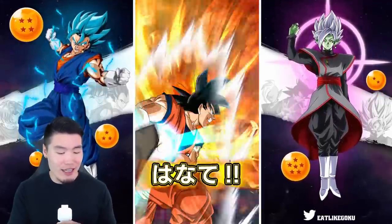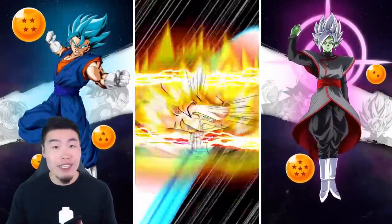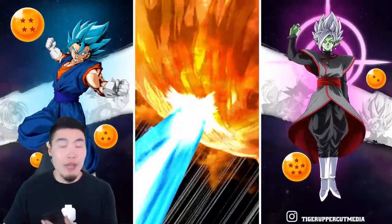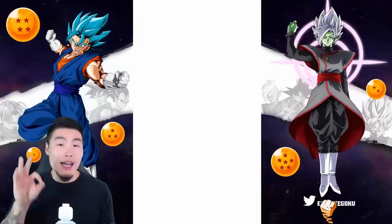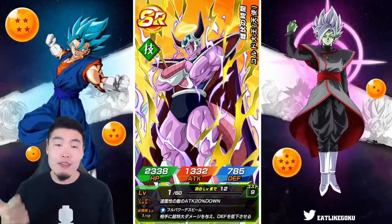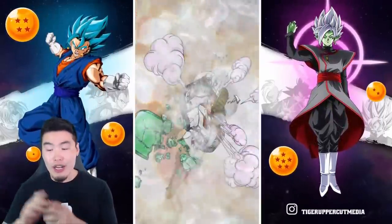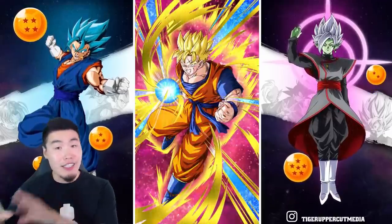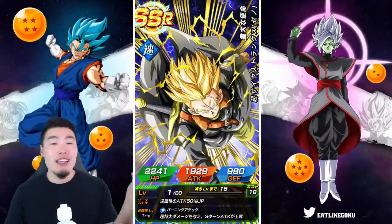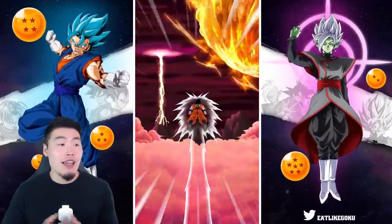Those are all the new animations I'm currently aware of that were added with the new update. There's always a chance I missed a combination or animation, but the new ones I know about are Krillin and 18, 17 and 18, and Beerus and Whis. If there's another combination or animation you know for certain means something special, feel free to let me know in the comments so everybody else can see it too.